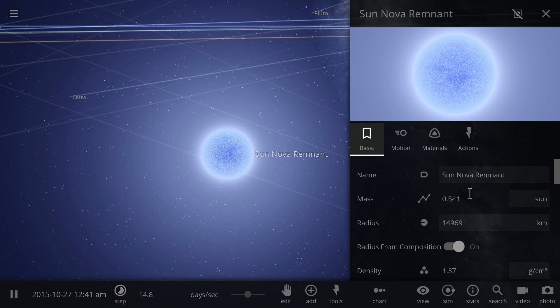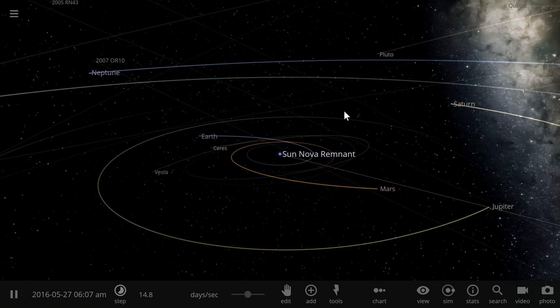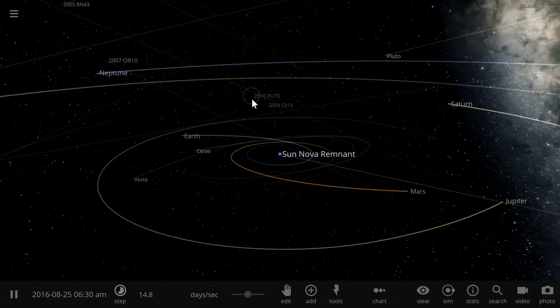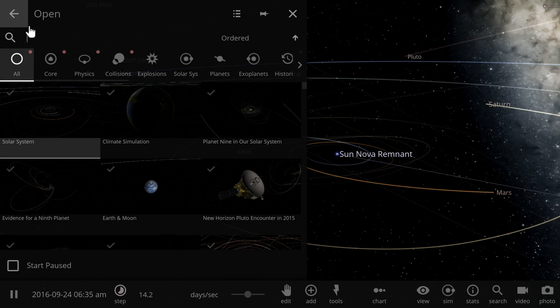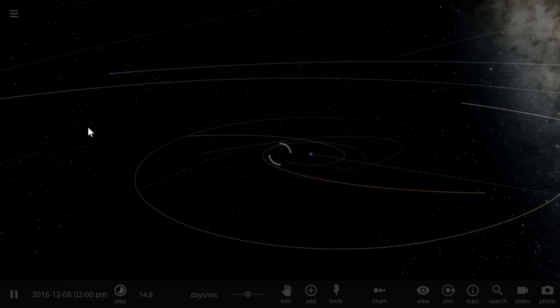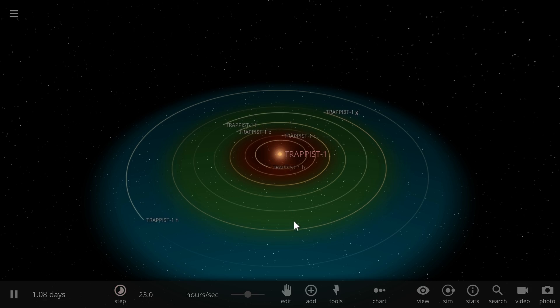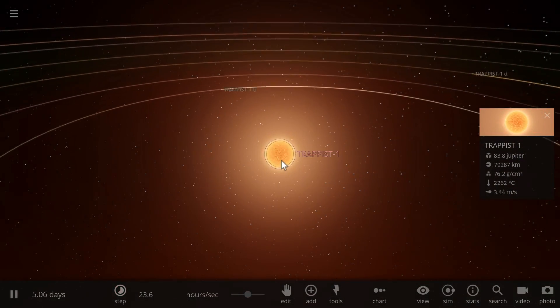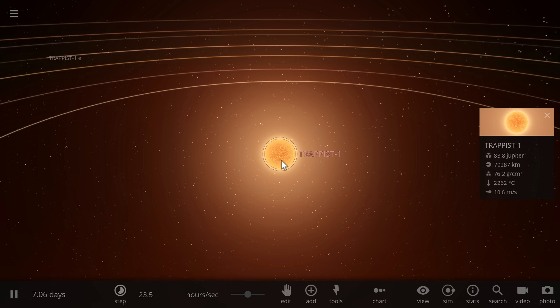Basically its main sequence is going to end with the sun becoming a white dwarf that's going to be approximately 54% of its original mass. Now even though this takes about five billion years to reach, there are actually stars that live much much longer. For comparison we're going to look at a star like Trappist-1. Trappist-1 is a red dwarf and we know that red dwarfs can actually live several trillion years — that's like a thousand times longer than our sun.